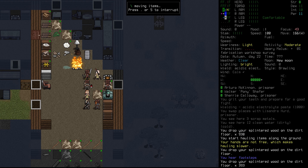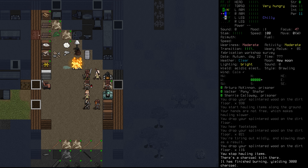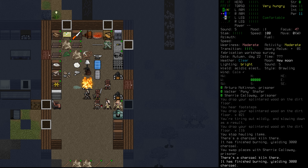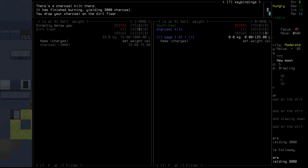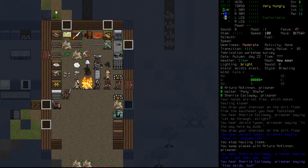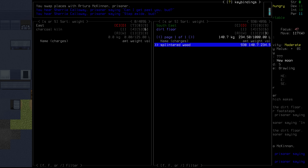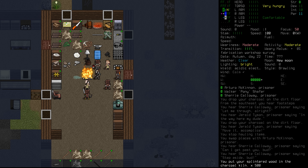That takes a long time, but look at that — 3,000 charcoal. We were good, and we remembered we got 6,000 charcoal. We're going to go and refill those kilns again right away, putting as much of the splintered wood in as we can — 500. It takes a little while to do that. The rest of it we'll drag up one square and then swap with Arturo and shift it into the other kiln.